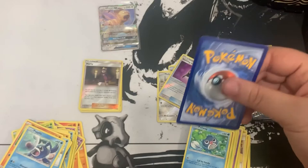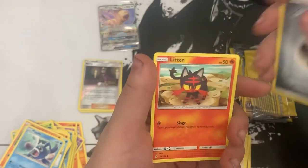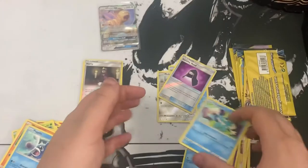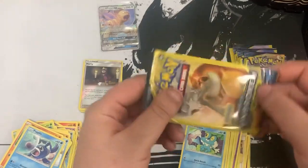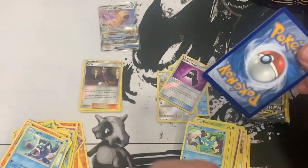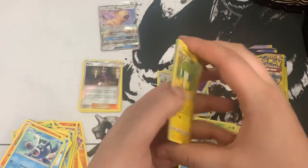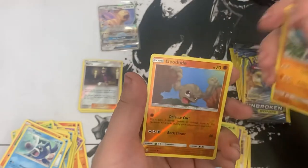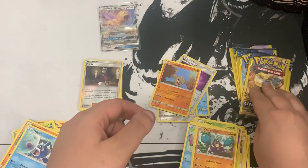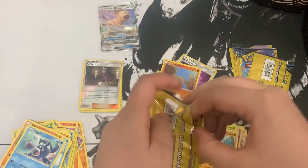Here we go - one to the front. We got Steel Energy, Lairon, and Froakie basking in the sun. Awesome. Next pack - coming down to the wire. Here we go: we got Charjabug, Crustle, Geodude reverse. We got our reverse - but not looking good for team right. Team left might actually take this. There's only one pull left - our one ultra rare pull.